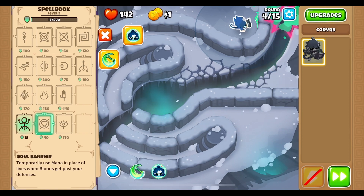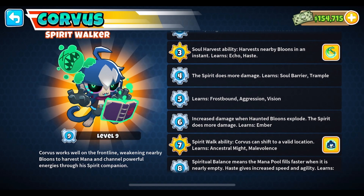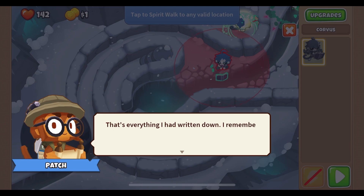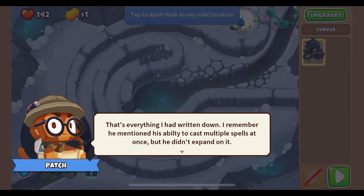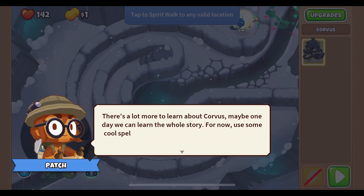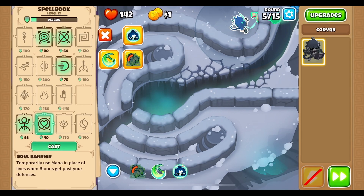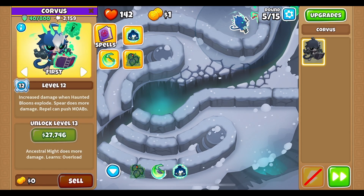So mana is expiring right there but we're now getting some back — that's because Spear was still active. Let's harvest bloons in an instant. And with the Spirit Walk we can move Corvus a little bit over here, though that's not a good spot since we can't put him on the ice cracks. There's a lot more to learn about Corvus. He can cast multiple spells at once. Let's use Nourishment right there — that barely gave any XP. We'll have to see how things go.